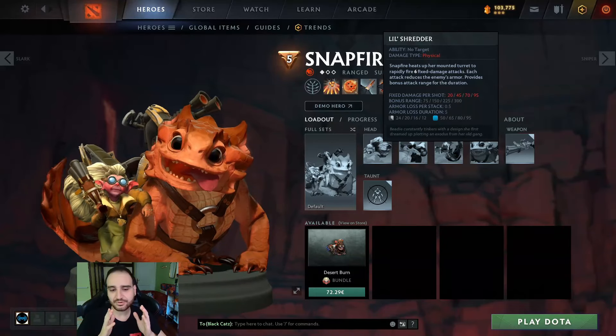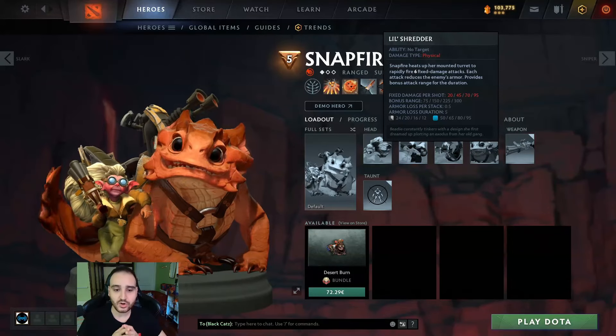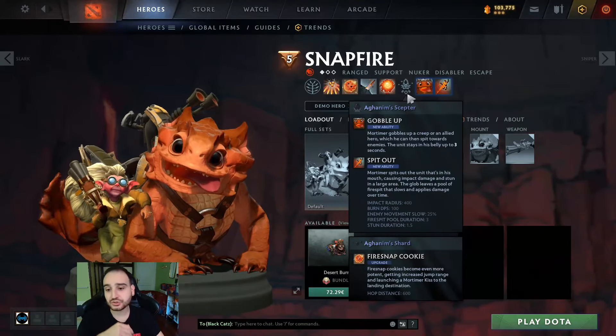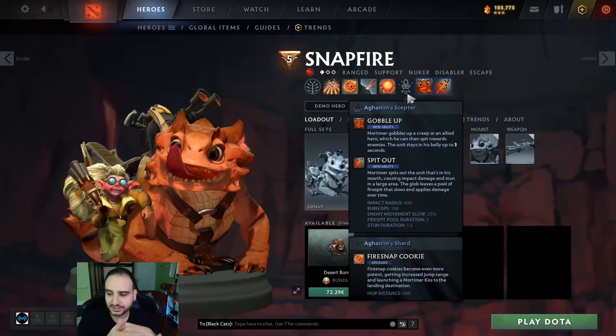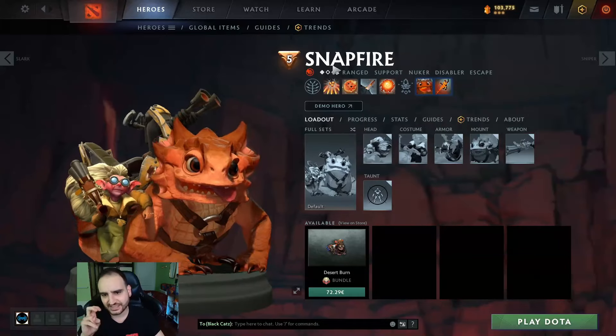In place number five, we have Snapfire. I think Snapfire is a great hero. There are three main reasons for that. First of all, the new shard is extremely good — you have wave clear. The hop distance is 600, that's like half a blink. It's really good, you can close gaps. And Snapfire was always a really strong laner.